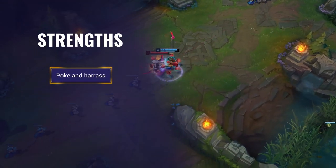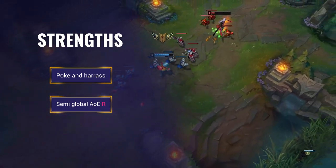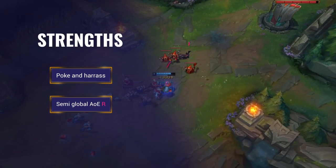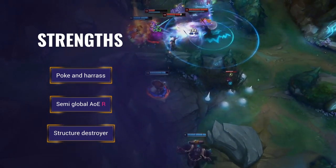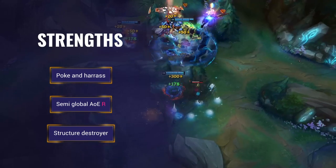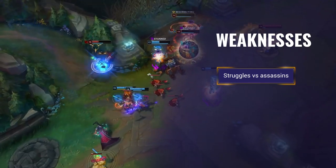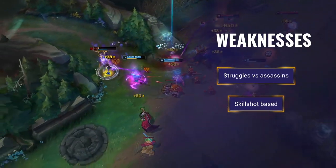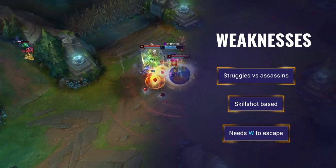Ziggs' main strength is his poke and harass with his kit, making him a huge lane bully. He has amazing AoE damage with his ultimate, and as it is semi-global, this allows him to influence other lanes easily. He excels at taking down structures while poking and sieging, and can wave clear in an instant. On to his weaknesses: Ziggs struggles against assassins as he doesn't have any reliable way to deal with them. All of Ziggs' abilities are skillshots, allowing his enemies a chance to dodge them. He has no form of escape when his W is on cooldown.